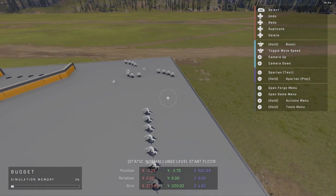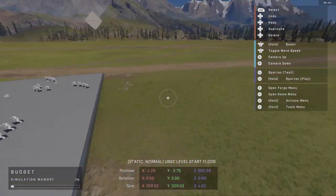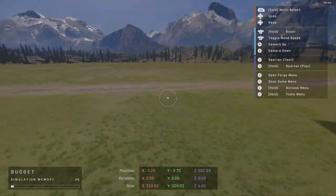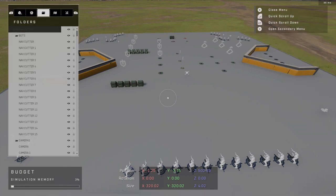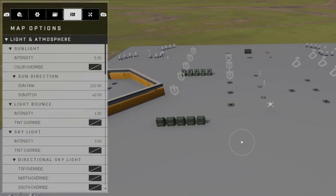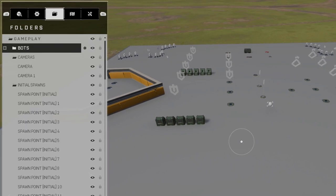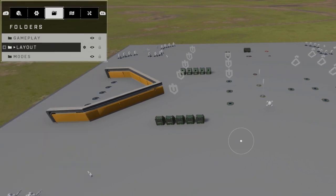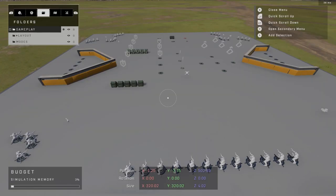First of all, we should start understanding how the controls work. When you press Y you'll get your browser. We're going to go into the folders option — it might look like a mess, but these are all of the items currently on this UNSC floor.